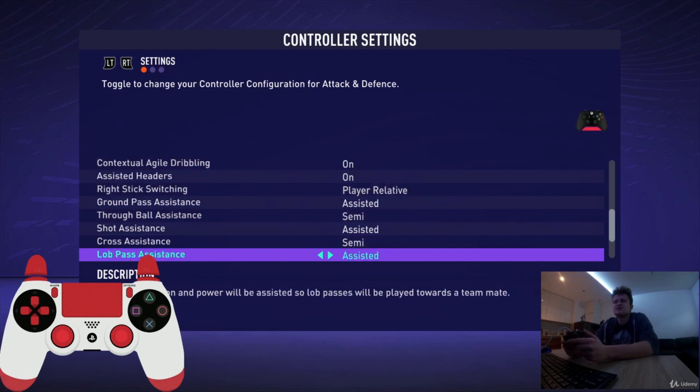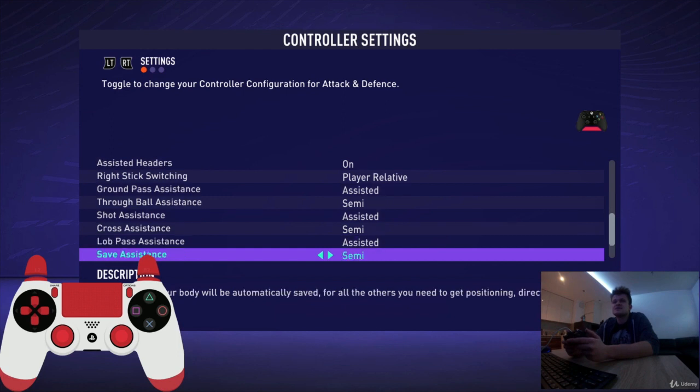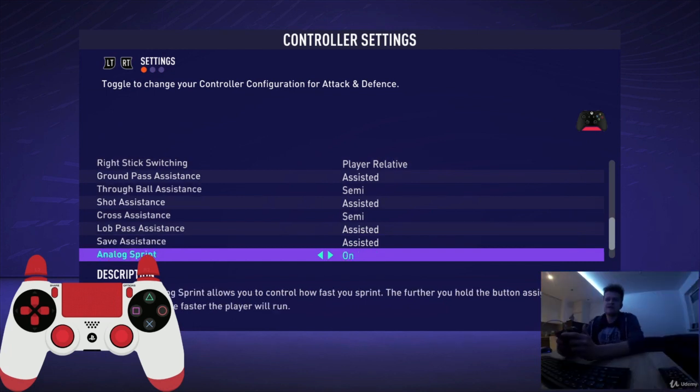Low pass assistance — assisted, yes. Save assistance — you have to change it to assisted. Next option is analog sprint. Turning analog sprint on allows you to control how fast you sprint; the further you hold the button assigned to the sprint action, the faster the player will run.